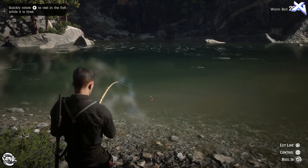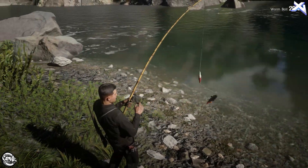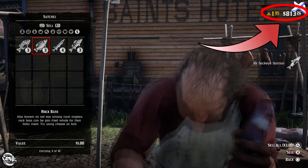It's also full of sockeye salmon which sells for $4.20. On this one fishing trip I caught nine salmon, which is just under $40. Keep on fishing until you have no worms left, then head back to the butcher in Valentine and sell everything you've just caught.